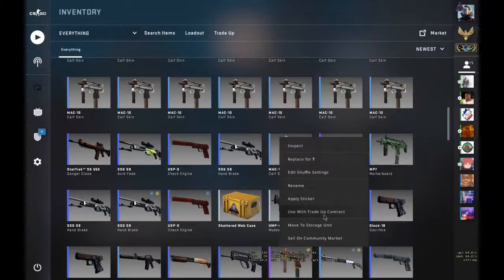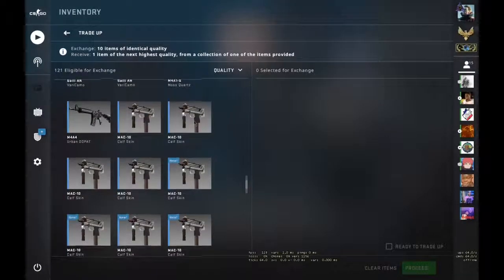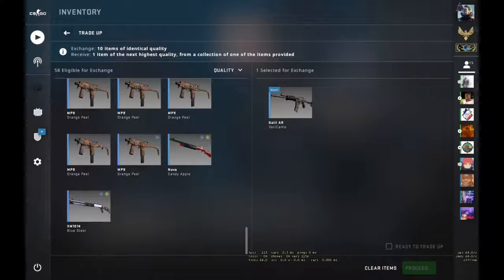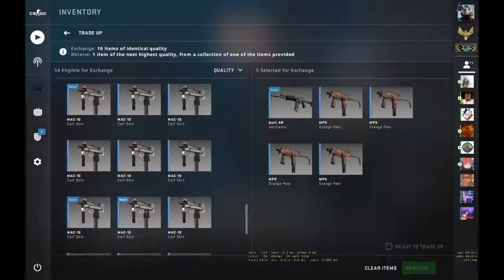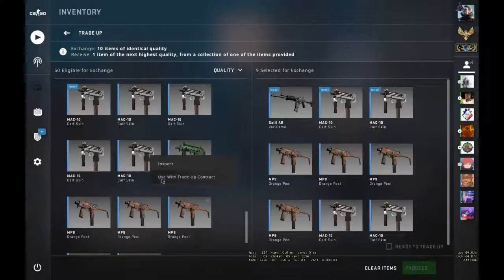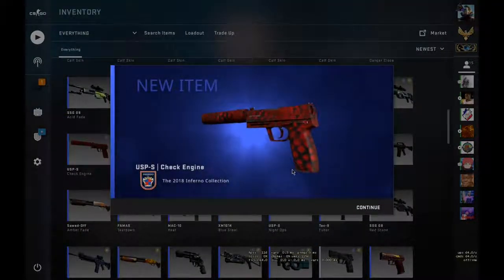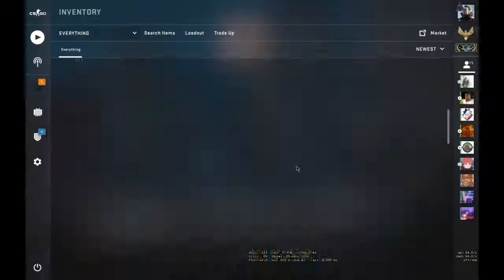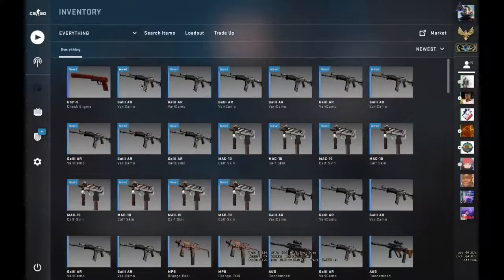Okay, let's start with the first trade-up. Five Galils Safe House and five 2018 Inferno skins. Let's hope for the M4A4 Converter — we got a Check Engine! Not gonna complain, I love the Check Engine a lot and it's profit. So now we have around three Check Engines, not bad.